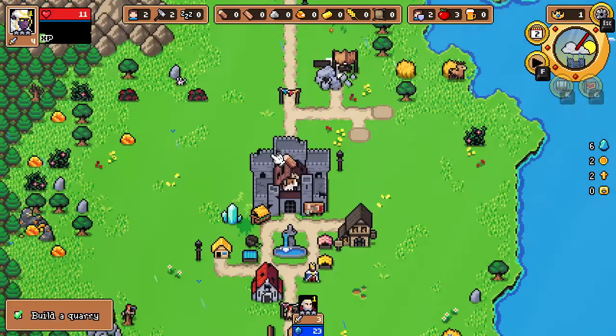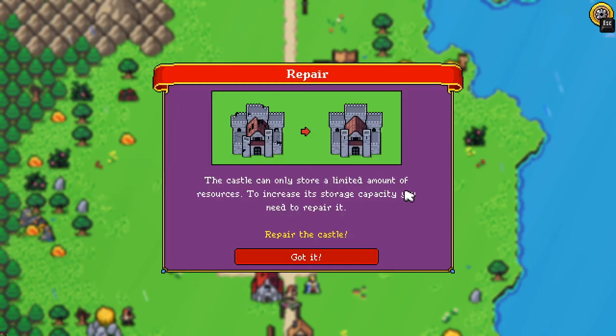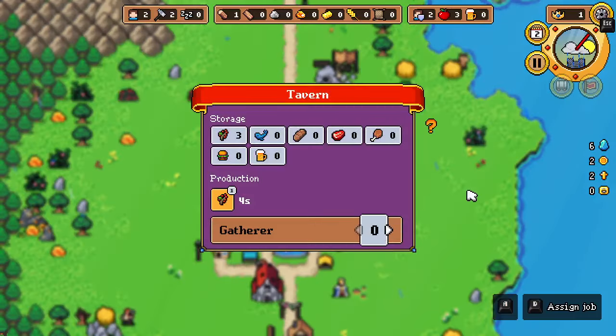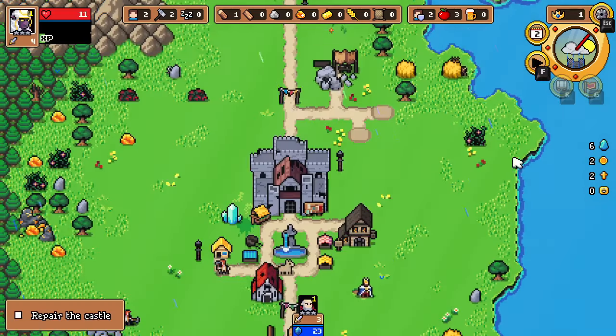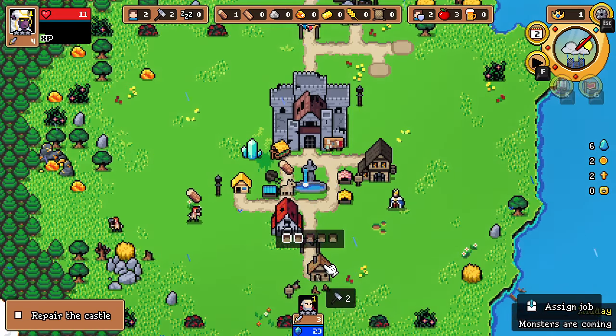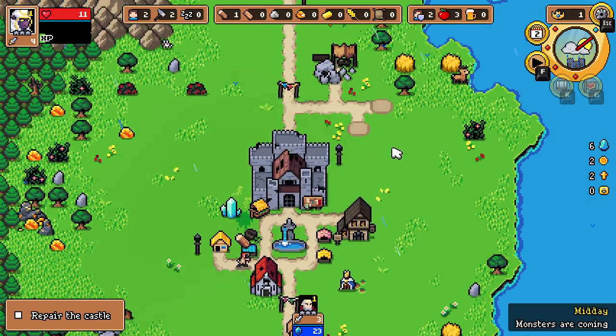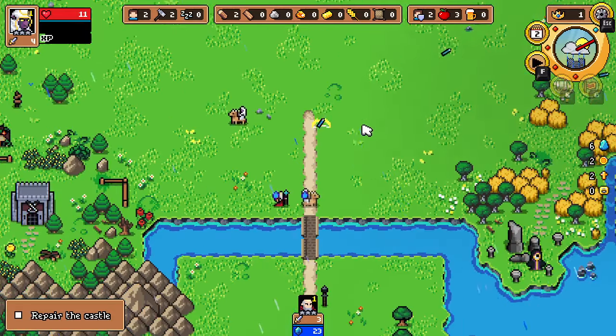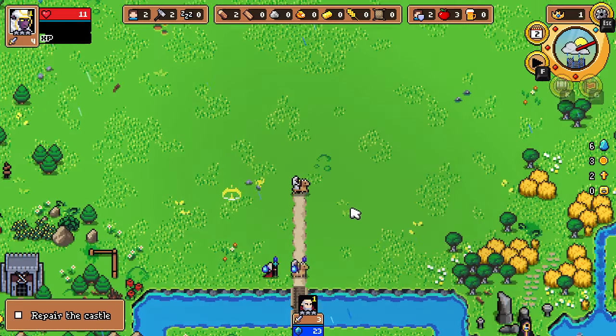Right, we have to build this quarry. I can only store a limited amount of resources - need to repair it. I need stone for that, and we can assign workers to the wood. One here, one here. Now we are going to be attacked all the time, I suppose.